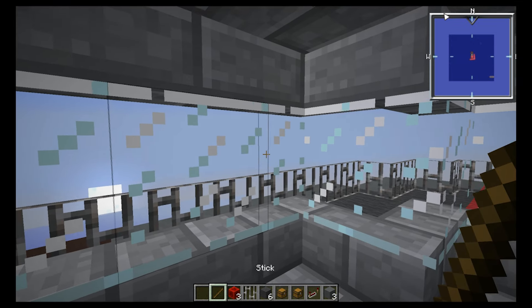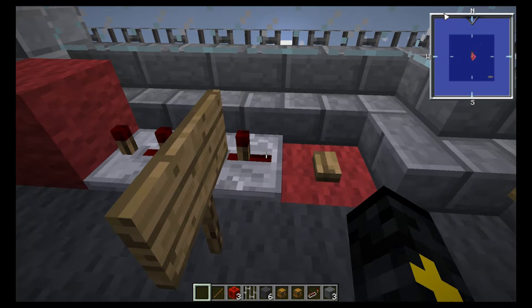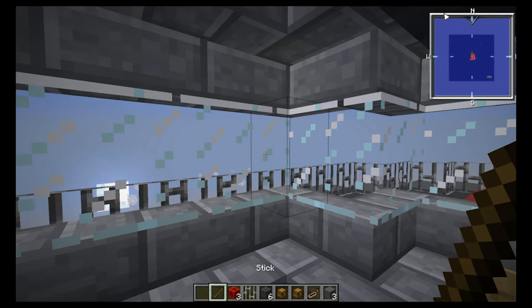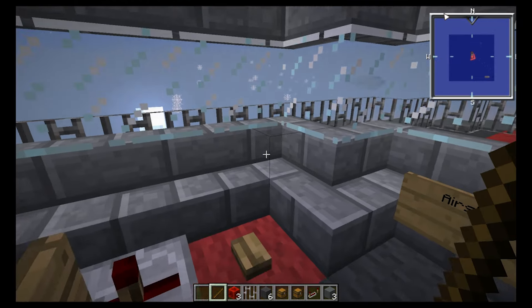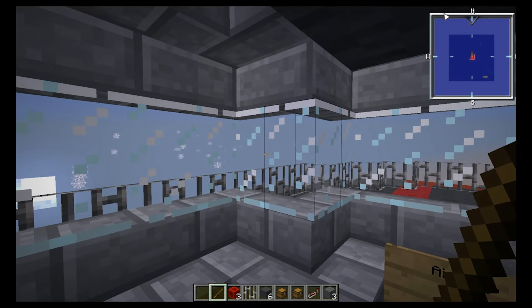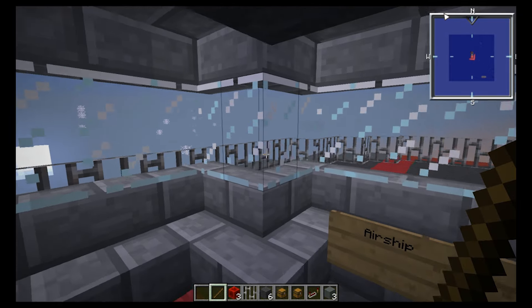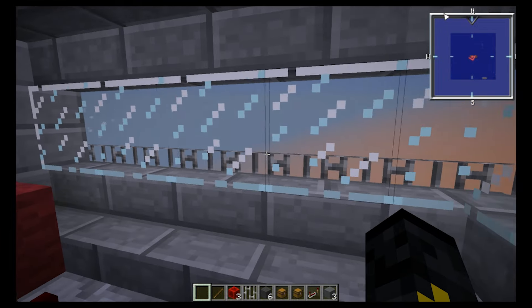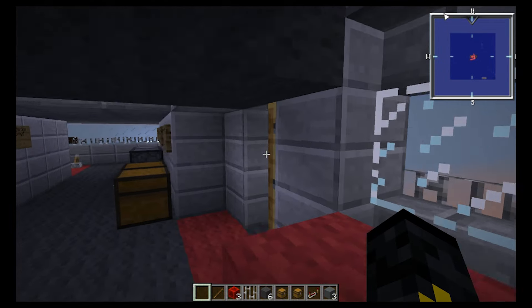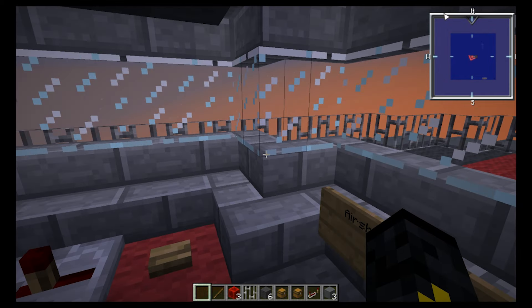I'm firing blind here because I can't see him visually, but I'm aiming using my minimap and watching my tracers. I keep missing so I know I need to adjust my aim. I'm going to turn because I've been sitting still too long — I don't want to let him zero in on me. I've got to move around a little bit.